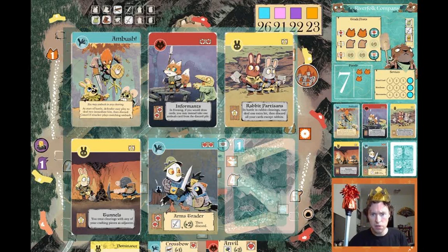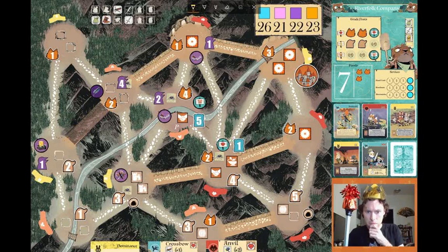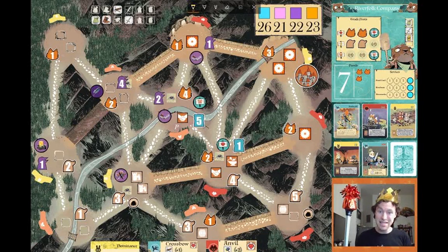Ambush, Informants, Rabbit Partisans, Tunnels, Arms Trader. We only have one fox workshop, so we're not going to be able to craft that sword, unfortunately. Purchasing a bird card could be interesting — give us an additional action. But since this is a key consideration to winning the game on your turn as the Marquise, go ahead and pause the video and work out which of these services, if any, you would purchase. If you said Riverboats, congratulations — you will be winning this game.